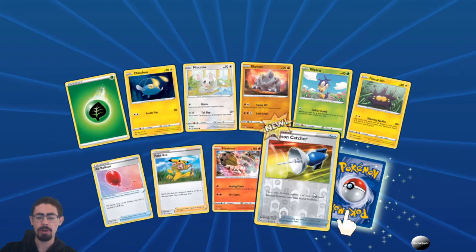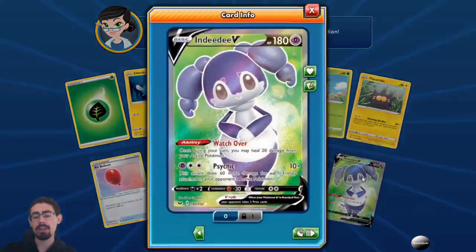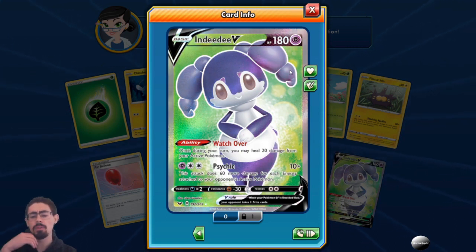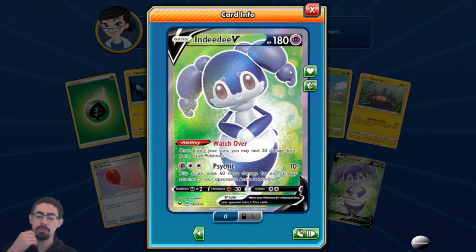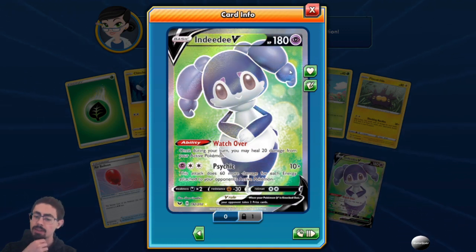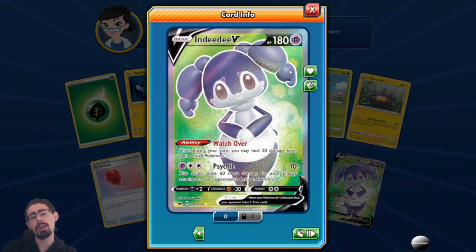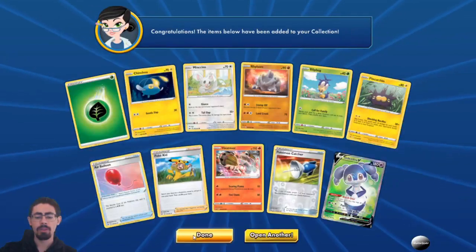Got ourselves an Air Balloon, which is not terribly bad. And another Pokemon Catcher — I'm always happy with that. Oh hey, Intelion V! I think this is the first foil I have. Watch Over: once during your turn, you may heal 20 damage from your active Pokemon. And Psychic does 60 more damage for each energy attached to your opponent's active Pokemon. I quite like it — the Watch Over healing is awesome. This is actually really cool in a tanky fighting type deck I was thinking of making. This is possibly a card for the future.